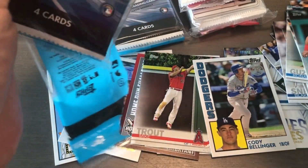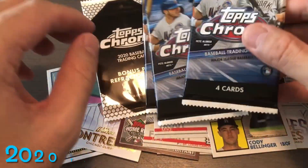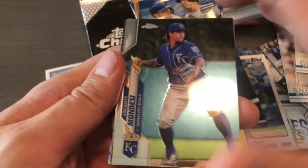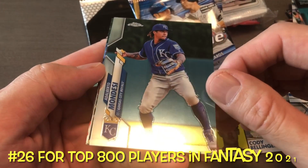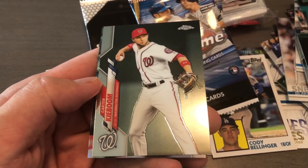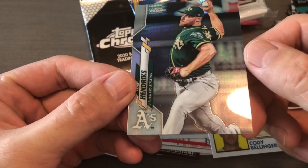Let's do 2020 Topps Currently — that's the bonus pack. This guy is in the top 20 on MLB.com this year. I want to see — Swanson, Kibun, and Hendrix.